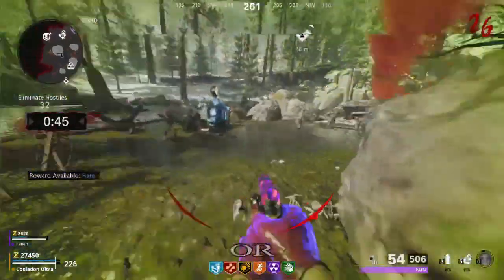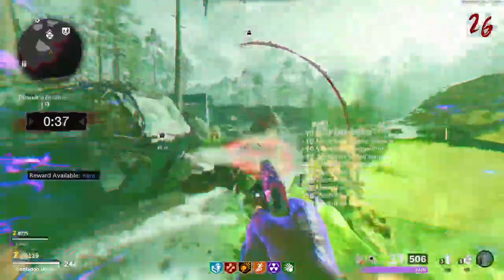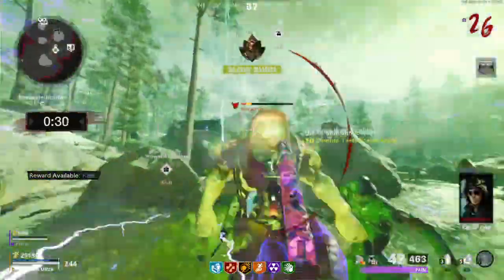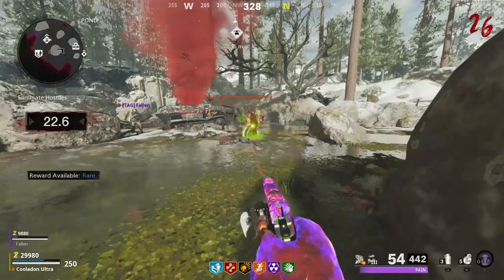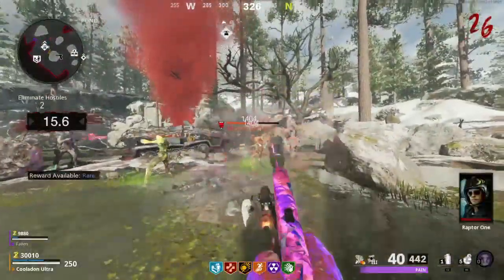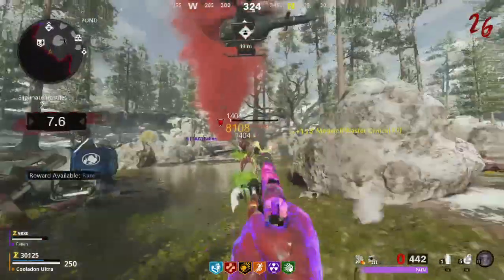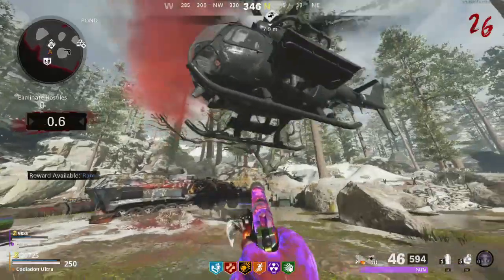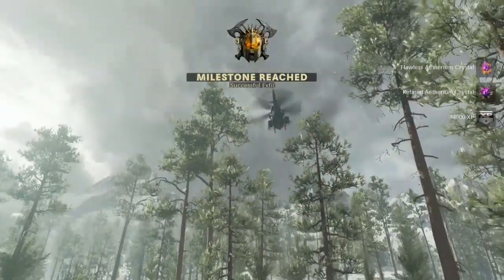Toxic helps a lot with slowing the train down for headshots, and Ring of Fire helps with projectiles from any bosses along with increased damage. Tesla is also good in clutch moments when you need to revive someone and need all zombies to stop around you. The only problem with Tesla is that in those clutch moments zombies kind of stay where they are, which can sometimes lead to you getting trapped in a corner.